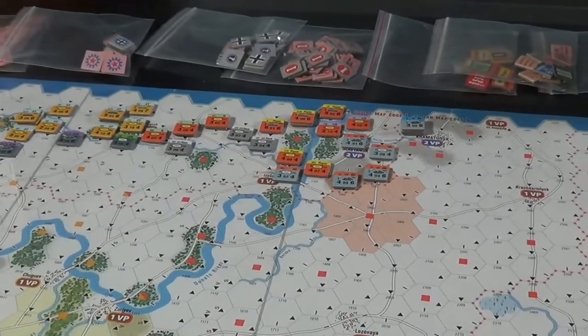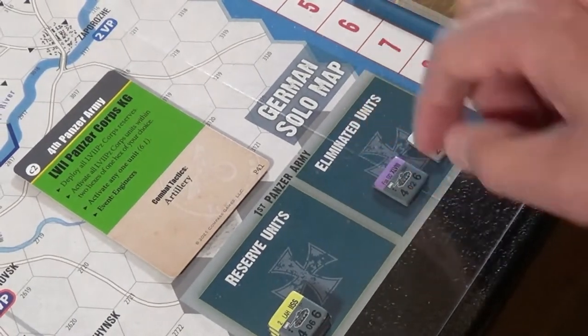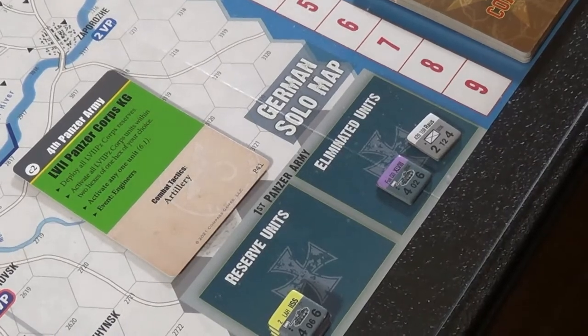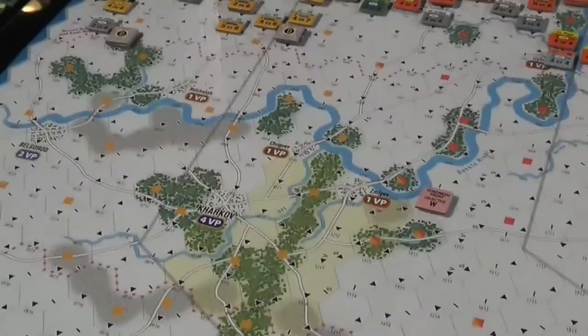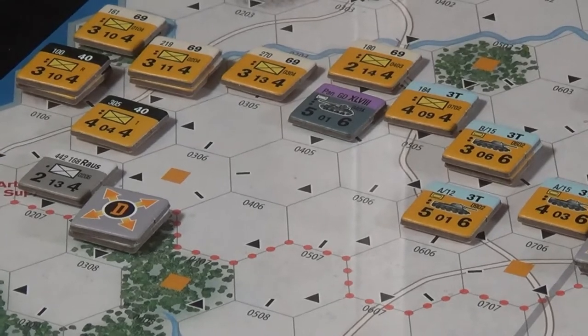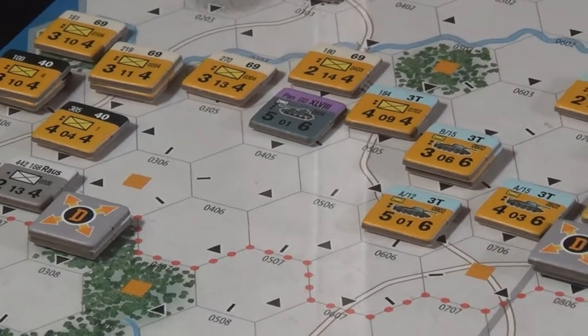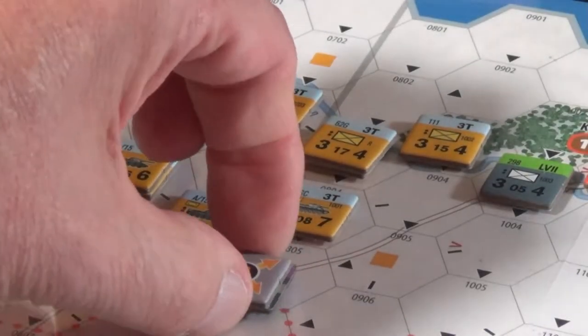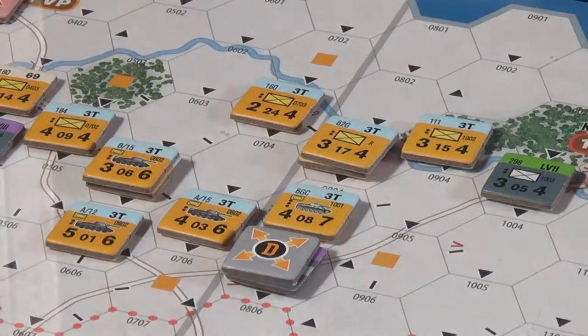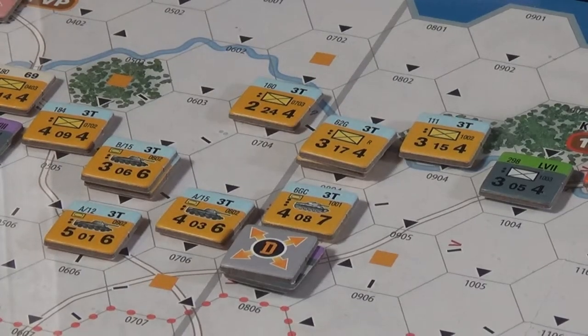Here's where we're at. A Raus unit and a 48th Corps unit are eliminated. Up here, Raus is pushed back, he's dispersed. This next unit took a step loss and is dispersed — we got pushed back. Three Russian units took step losses. We're all set up.